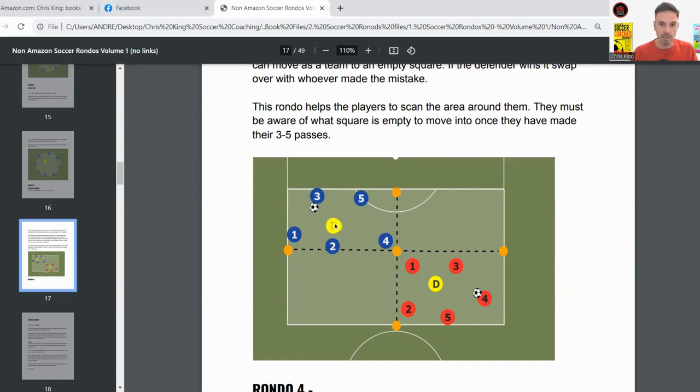In this case you've got five blue players versus the one defender. Then over in the other square you've got another 5v1. You just put one cone in the middle, so the area is split into four areas.